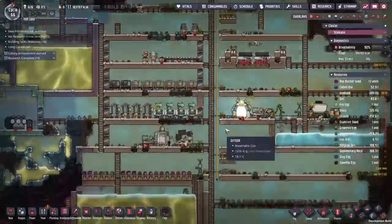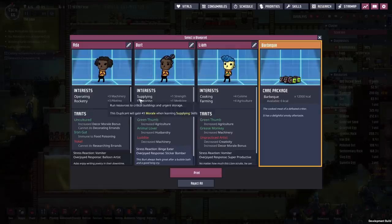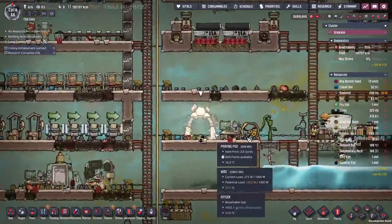With that done, I think next up is going to be gate activation. Nothing we're interested in here - we'd prefer someone with science or supply just so that it helps out. So instead, we'll just grab the barbecue.